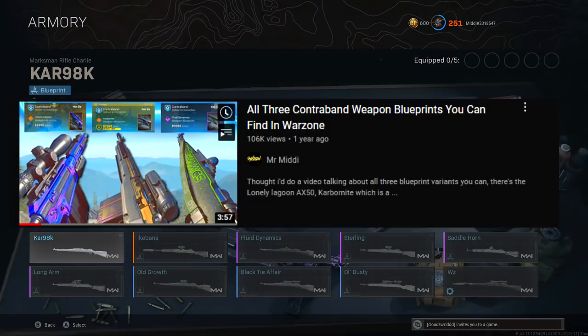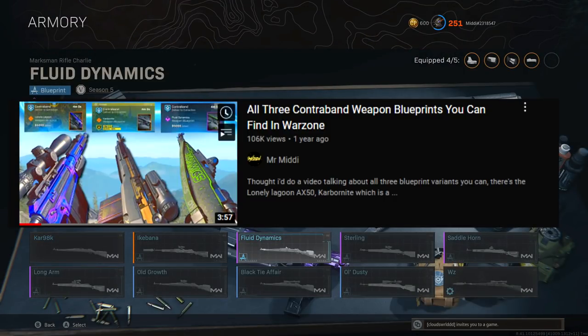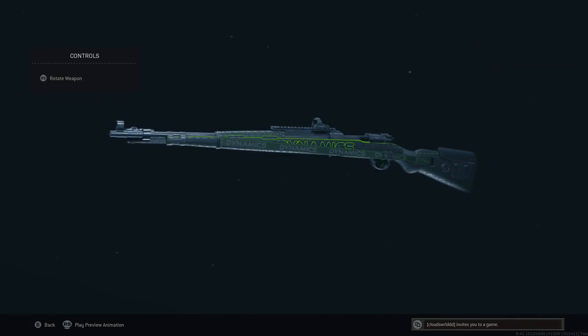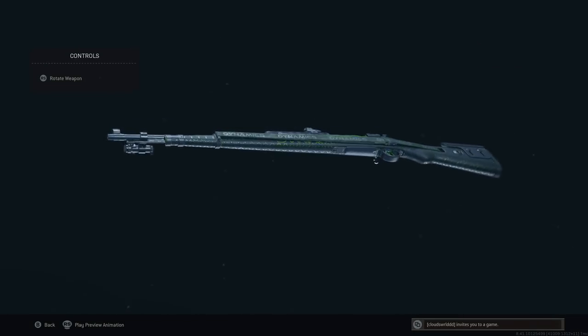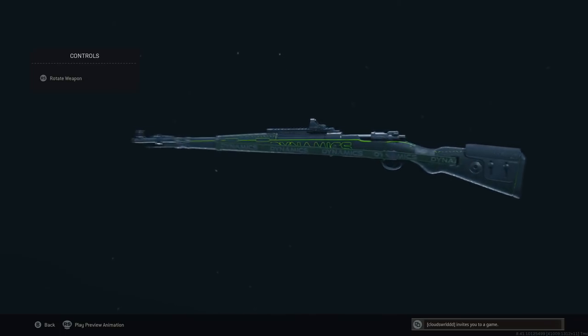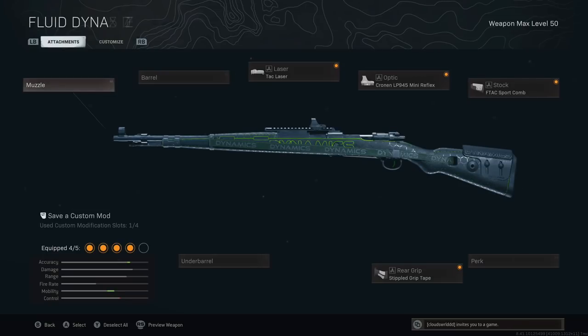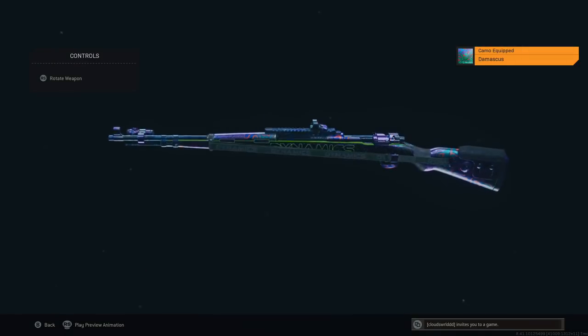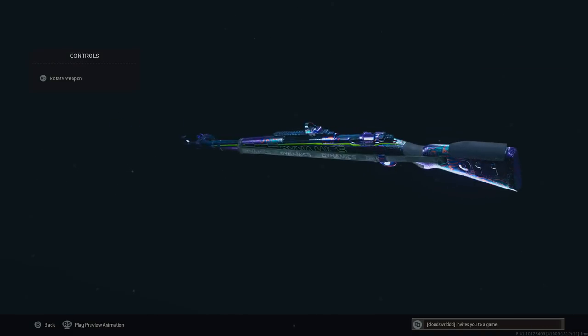The next gun is a Marksman Rifle Blueprint, probably one of my favorites that I still use today, which is the Fluid Dynamics. It was a very old contraband that you could get about a year ago. I really like mixing this one with Damascus — I think it fades in really well. I still use that on my Kar98 today.